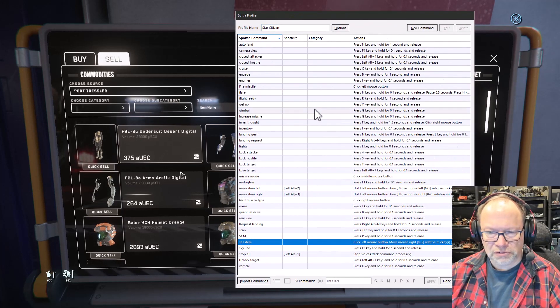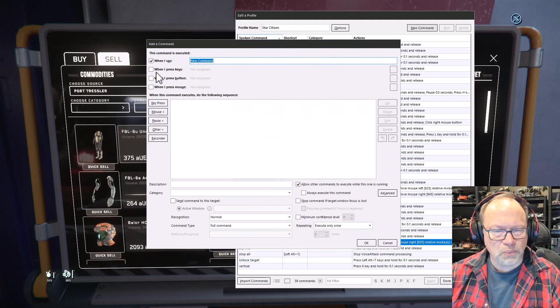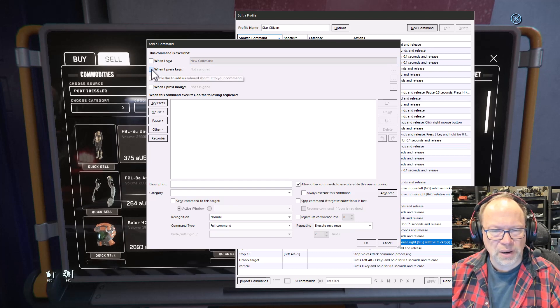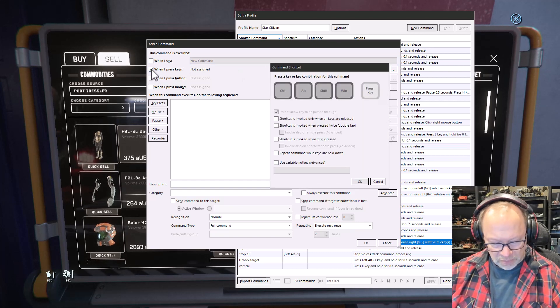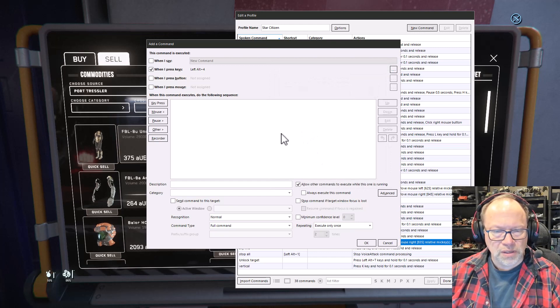Alright, here are all the macros I've created so far. I'm going to create a new one — new command. I'm not going to use 'when I say' because it's really not necessary. I'm just going to say when I press a key and I'm going to make it left alt 4.